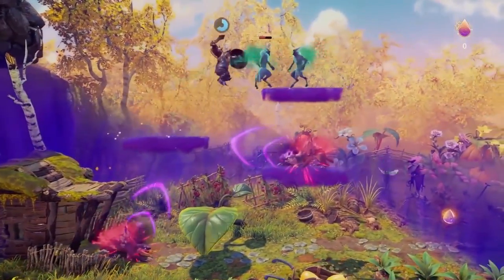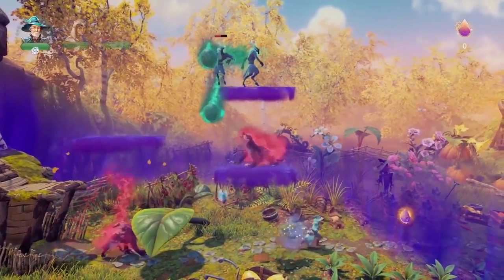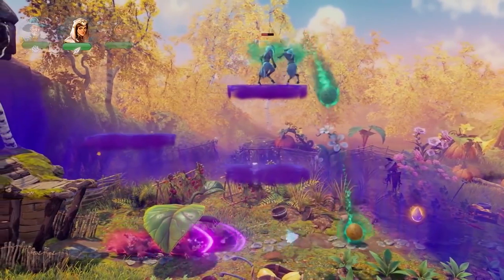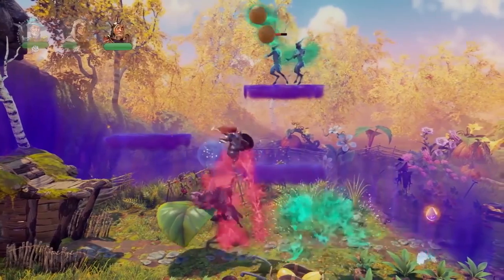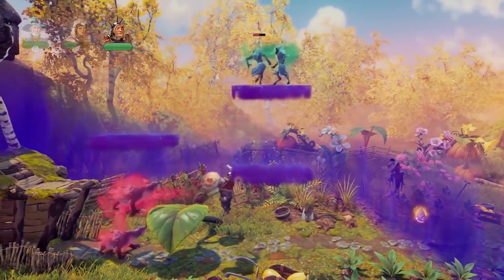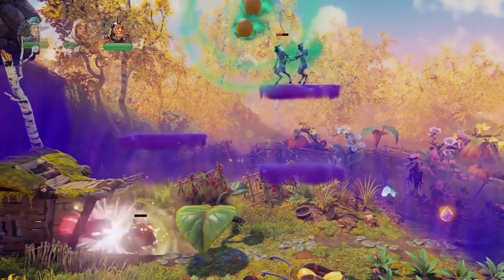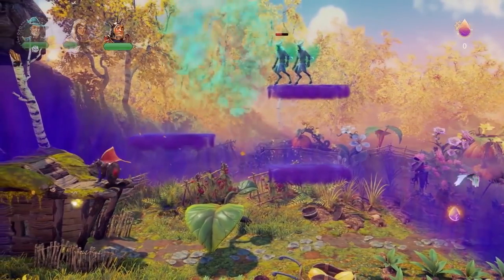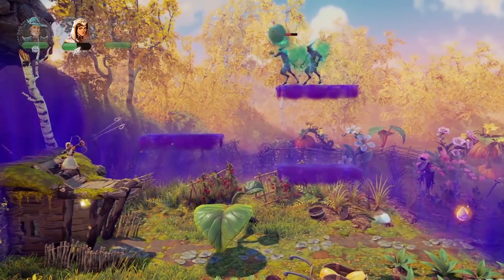We've got a fighter on our hands. Let's charge these enemies and avoid those charging attacks. We've got some angry nightmare badgers that have these charge boots, which we absolutely need to avoid. There's also caster enemies — these satyrs up there that are shooting these explosive bombs, which we also need to avoid. They are very dangerous. Now let's shoot them with some arrows.